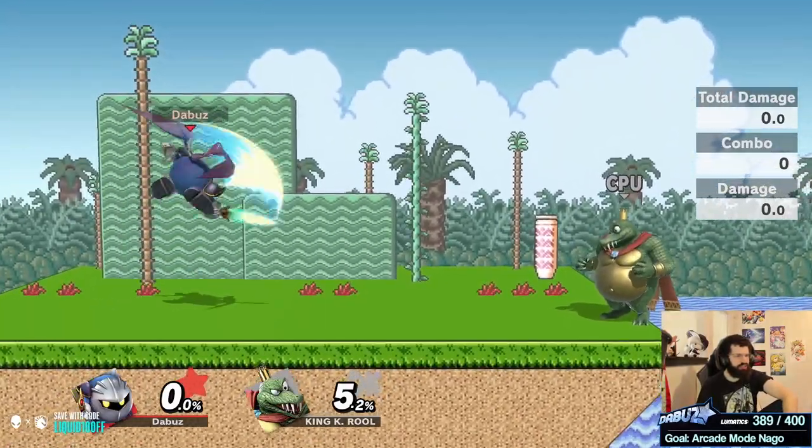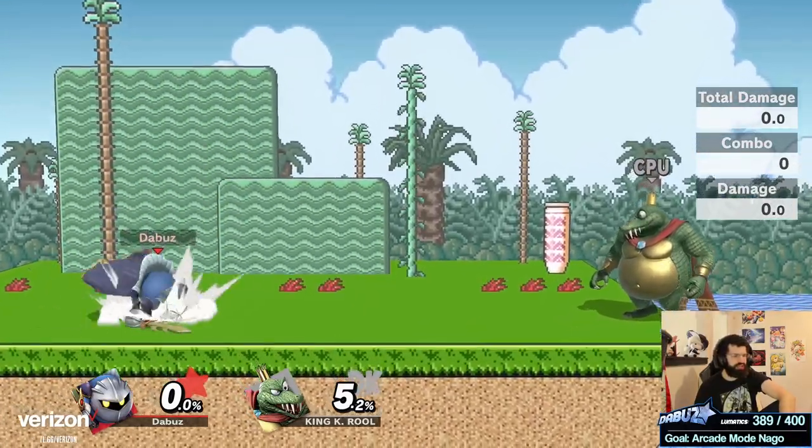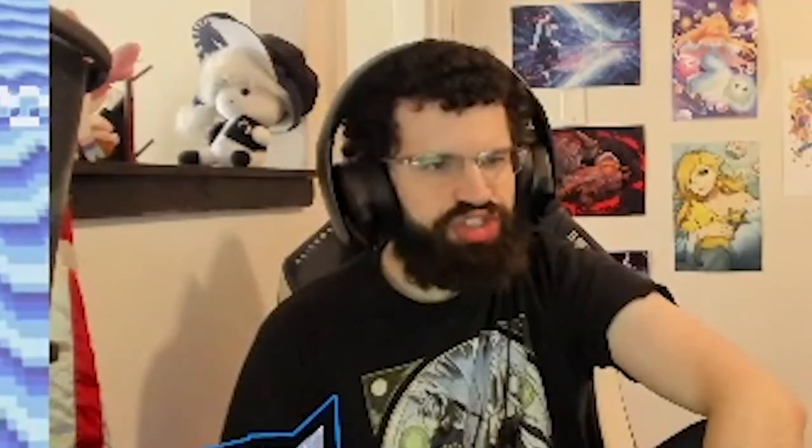And finally, when he's jumping around — because he has multi-jumps — if you swing too aggressively you're going to get baited out by a multi-jump and then get punished, depending on your character. Just be careful of over-swinging versus this character. Use your safe pokes, your projectiles, and really bait him into overextending because he does have a lot of trouble opening people up if their defense is on point.